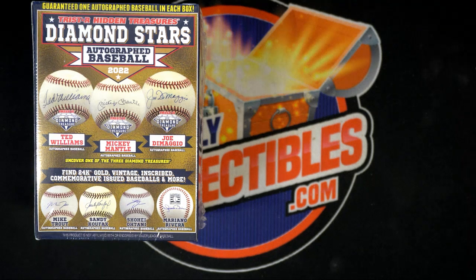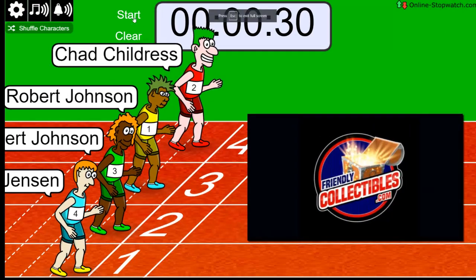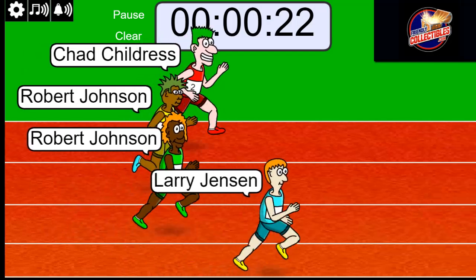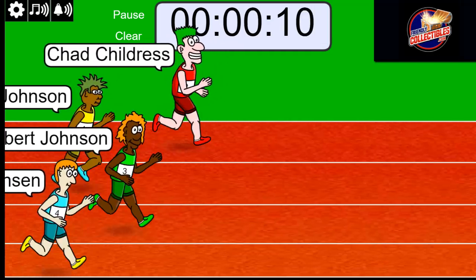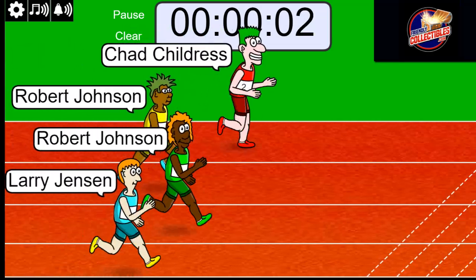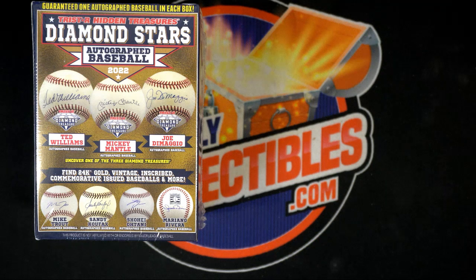All right, here we go — it's an autograph baseball break. We're going to start things off with a little race. Good luck, because the winner gets three spots in this thing, shuffled seven times. Lucky number seven, on your mark, get set, go! Chad is up front in the red jersey — grinning his way to a victory! Still some time left, things got really close — five, four, three, two — Chad, he's gone! Grinning his way to victory, what a lucky guy!